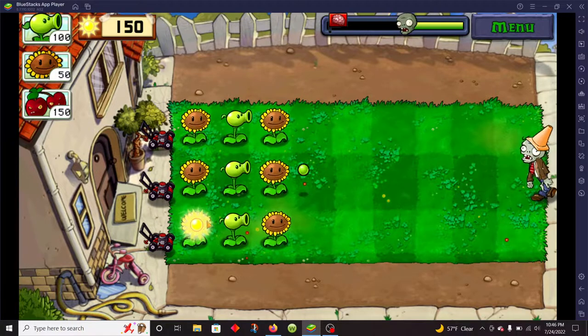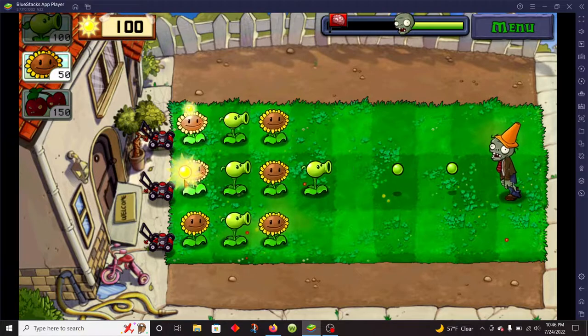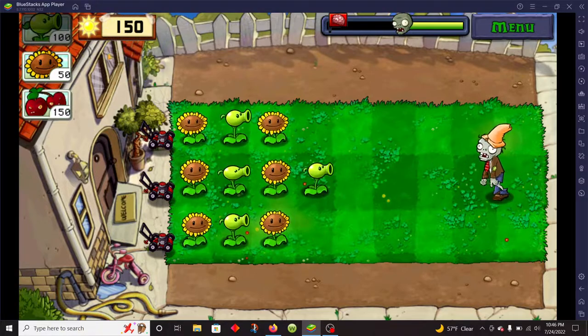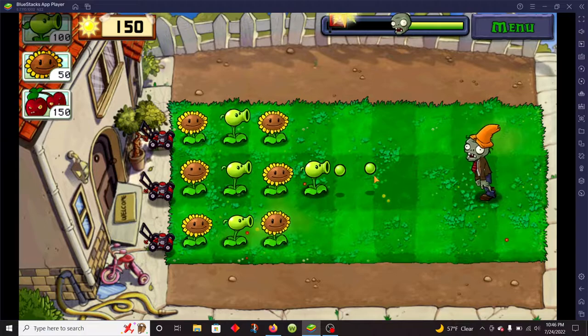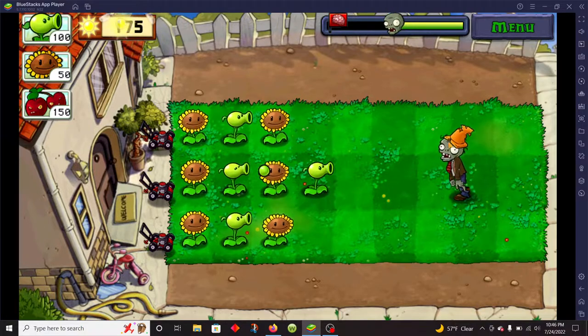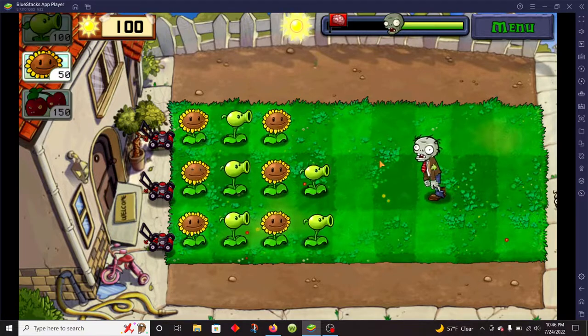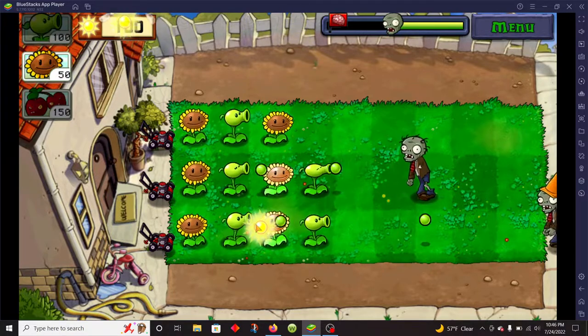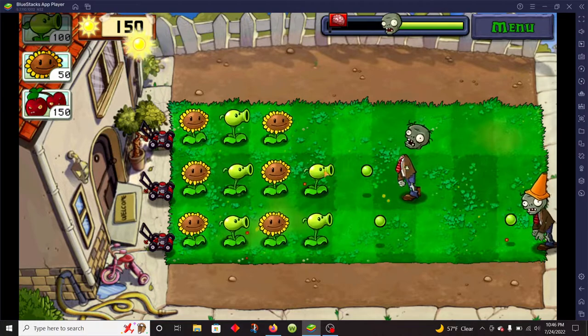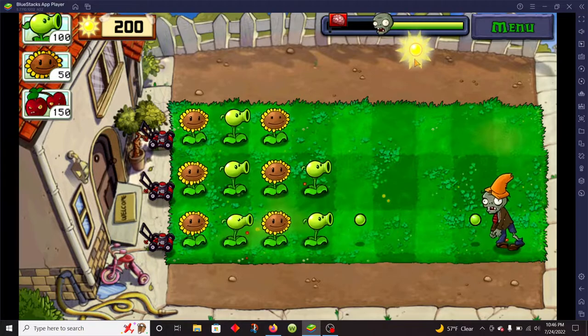We're onto cone heads — these guys are more powerful, so I'm gonna pop another plant there, because if not he'd get my sunflower. Destroy the cone — the cone of shame. He's about to die. Another cone head — you ain't making it to my stuff, dude. Even if you did, you ain't got no face to eat anything.